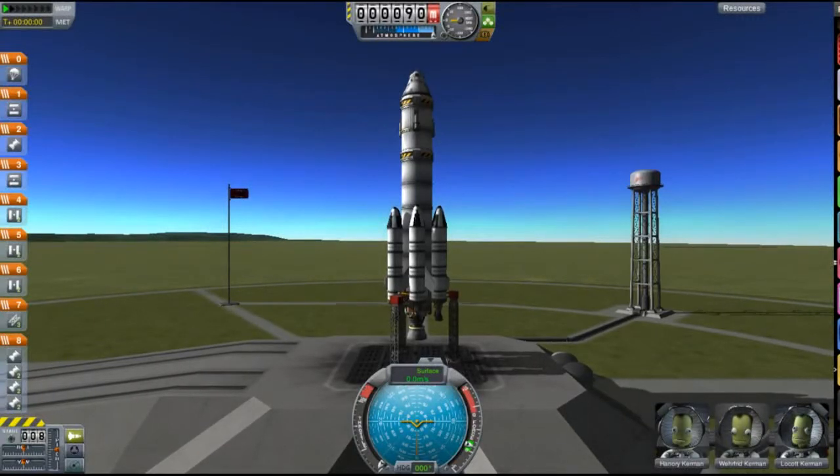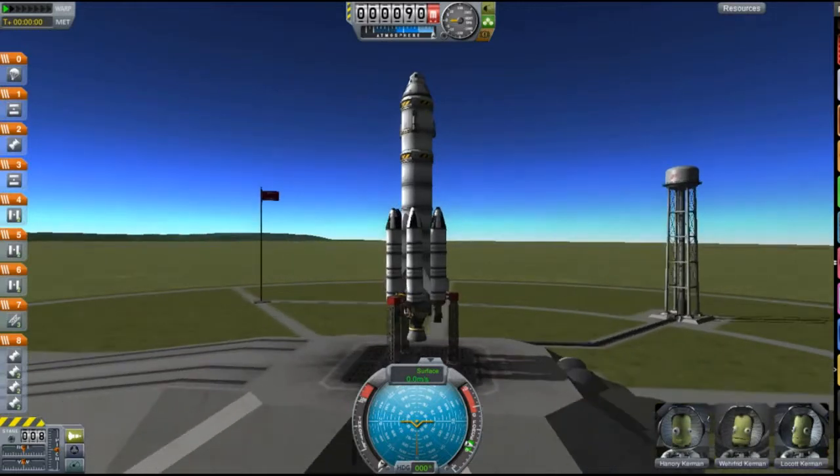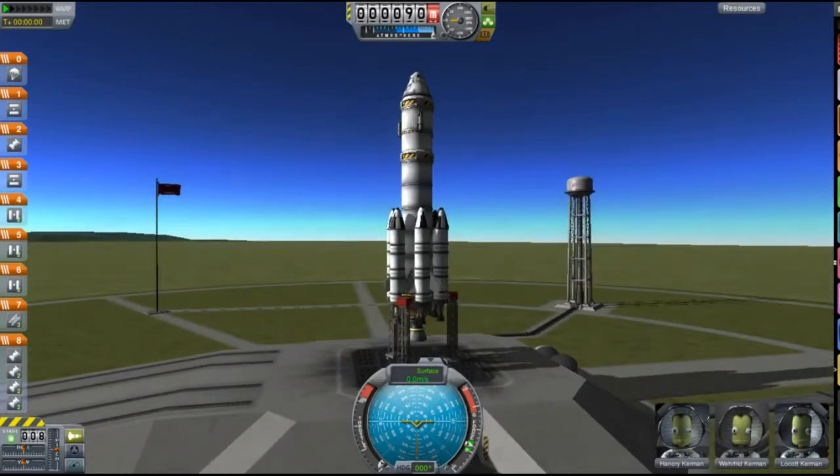Hi, this is KSP with Tape, and today you join me on the launchpad with Kerbal X, which is a stock rocket provided in Kerbal Space Program, which is actually surprisingly powerful. It's got six liquid boosters on the outside that break off in asparagus staging, leaving a main booster and a pretty good upper stage.